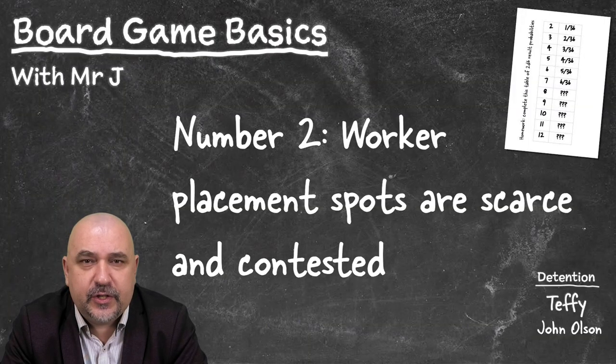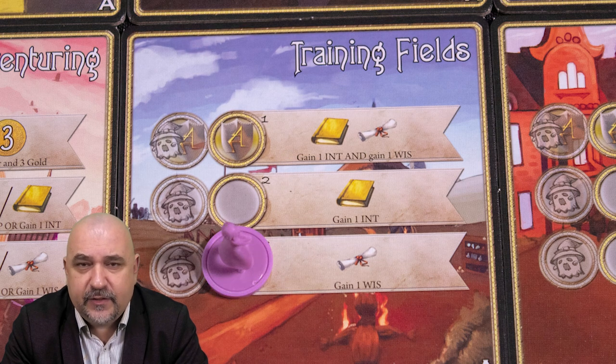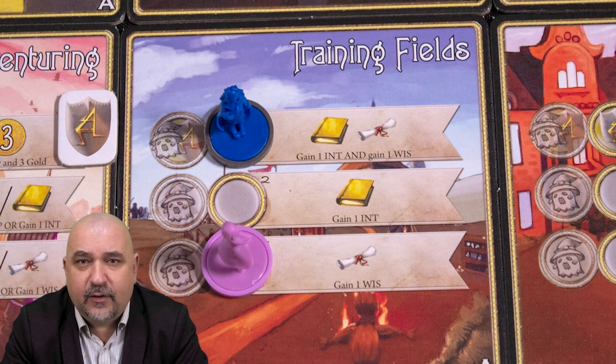The second part of the definition is that the core gameplay must revolve around centrally contested spots. That's not to say you can't have uncontested or personal spots, but the core gameplay has to revolve around central spots you are competing for. You are therefore using a limited resource of workers on a limited selection of spaces, each granting different bonuses and rewards.